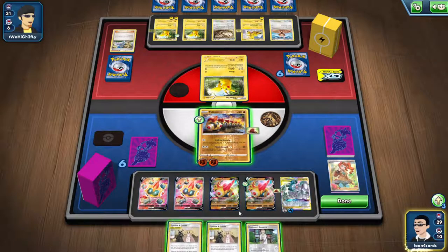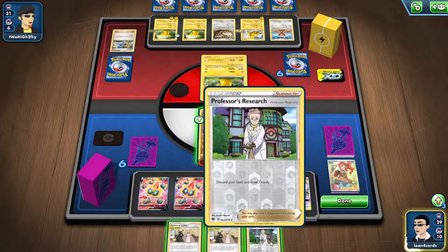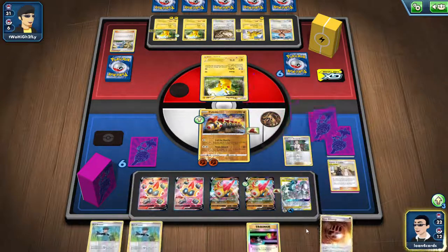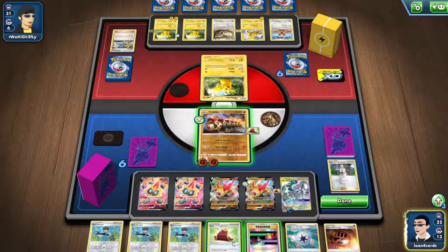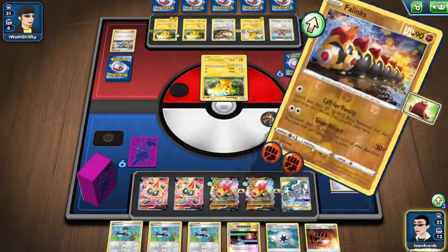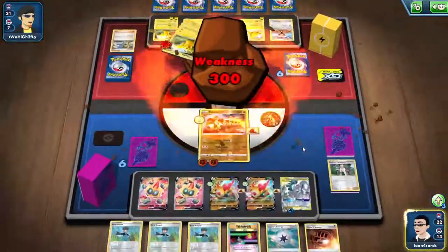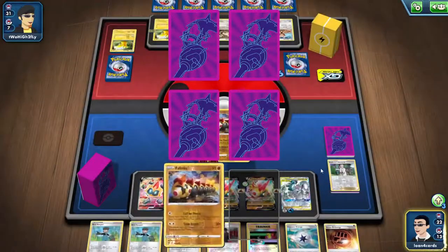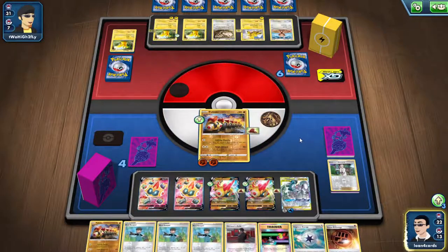We drew another cape and put it on one of our Vs. We used Sonya and got two energies, adding them to our Phalanx, then skipped to next turn. Now we have our second energy. We can go for another draw or use Professor's Research — we're going to research to get seven cards. We pull a Giovanni Exile and another regular Phalanx card.